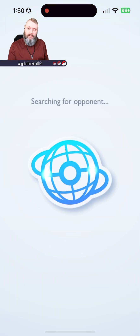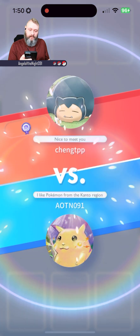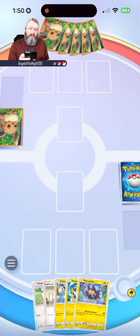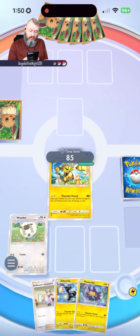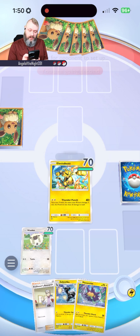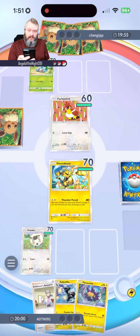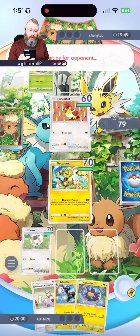We're going to use the same deck again. Okay, Chen GTPP — let's see what you got. We're going second, which means I'll be able to pull the first energy card. I'm not going to put Pinurchin down just yet. Okay, he's got Firefetch'd — he only needs one energy. Maybe I should have put Wooloo first so I'd have more HP going into Dubwool.